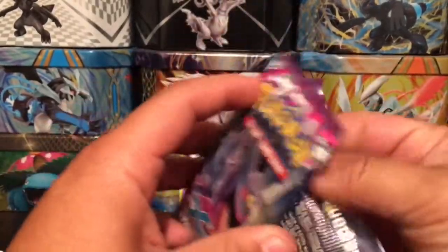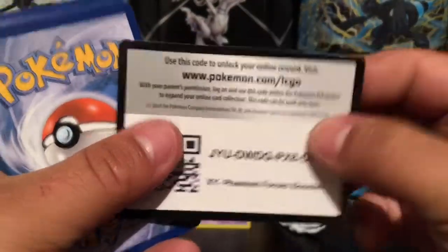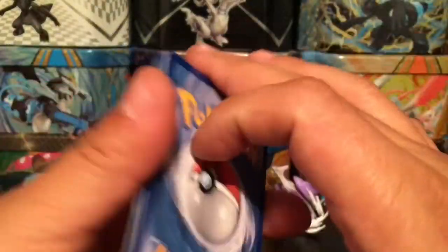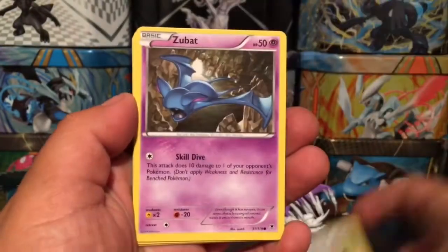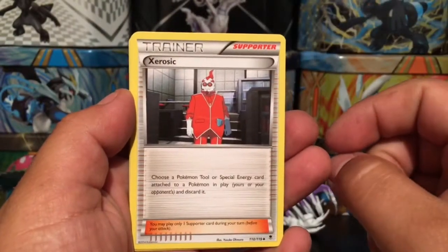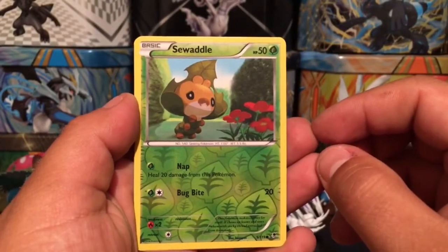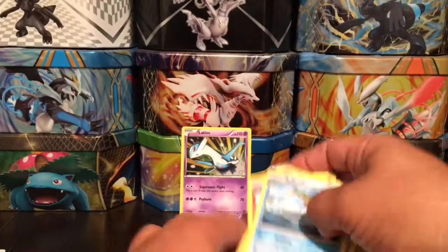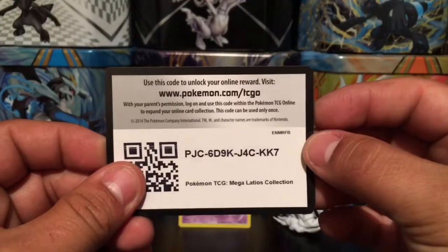On to Phantom Forces, featuring Mega Gengar on the front. Here we go — we have a Fletchling, Inkay, Whismur, and Zubat. We have a Swirlix and Loudred, a Zorua and Fletchinder, a Swadloon that is a reverse holo, and a Jellicent that is a rare non-holographic card. So so far nothing good.